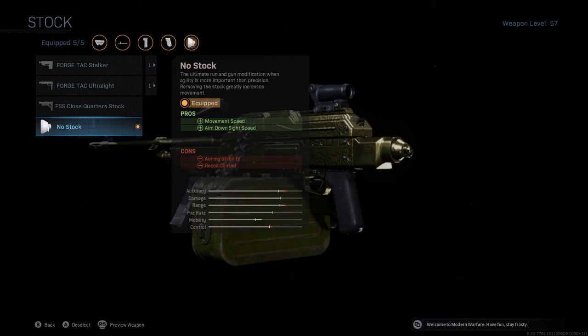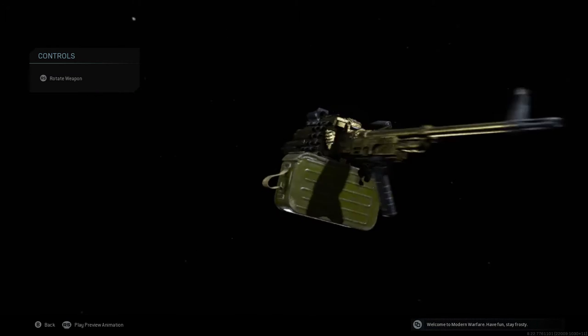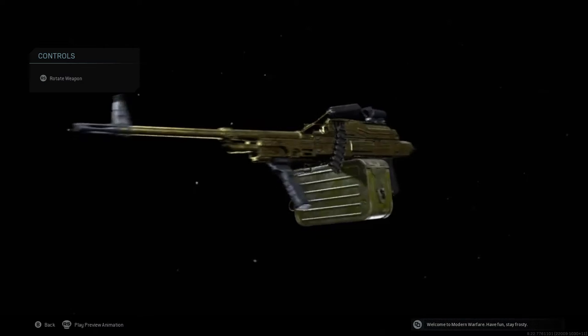As you can see, our mobility goes up drastically, our accuracy is still well above average, our range is above average, and our control is a little bit below average. So we've really built a gun that can contend with most things. And that's pretty much it — look at the gold PKM!